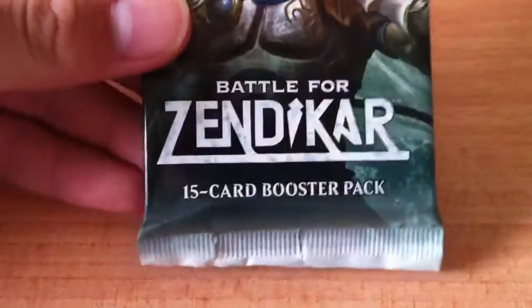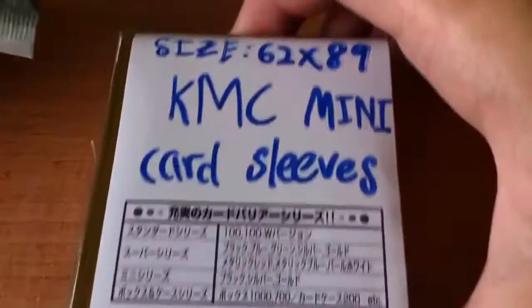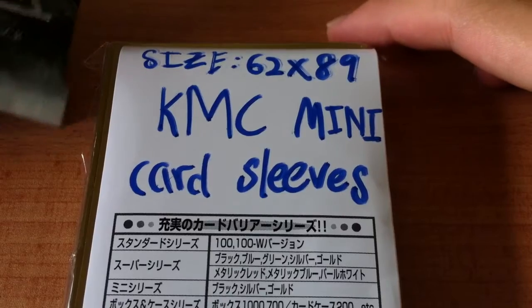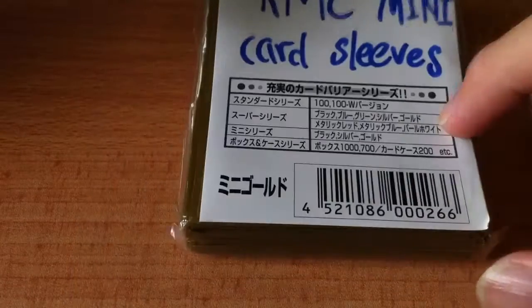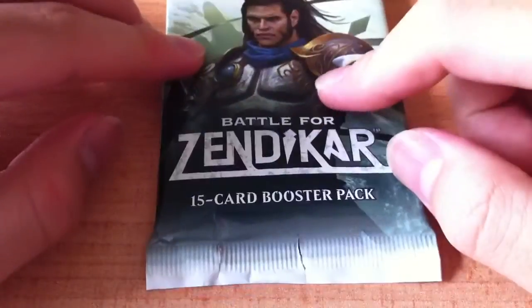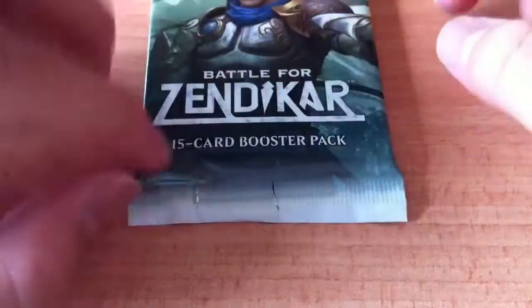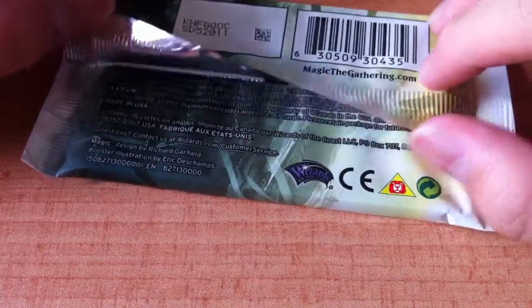I'm going to be opening up one Magic the Gathering Battle for Zendikar 15-card booster pack. I'm also going to be showing you guys these KMC mini card sleeves, size 62 by 89 millimeters, and there are 60 pieces inside. I already tore the packaging. I needed these sleeves to sleeve a deck that I'll be doing a deck profile of probably in the next video. I've managed to save enough money to get this booster pack, which is more expensive than the usual card packs I'm used to.